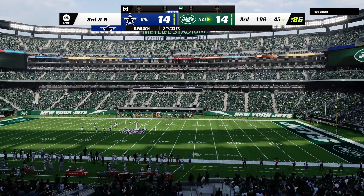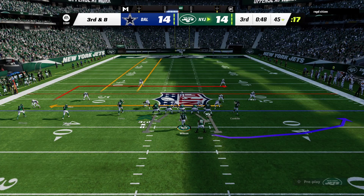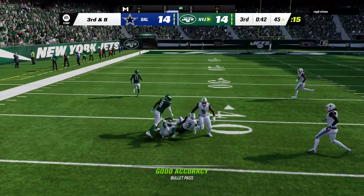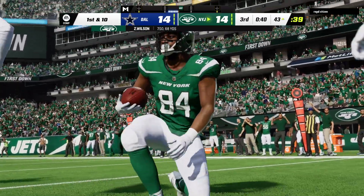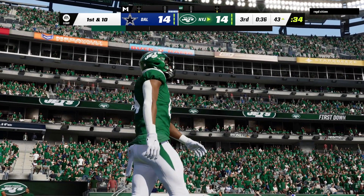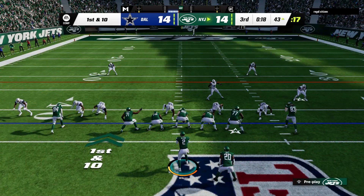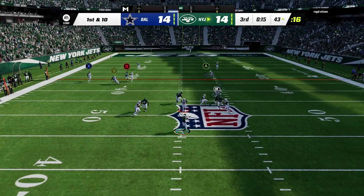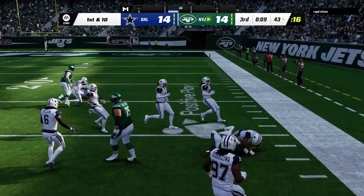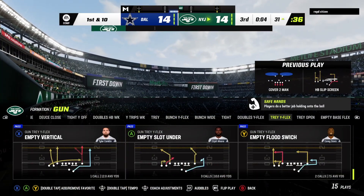Whenever we talk about the best strong safeties, one word constantly comes up: instinct. Being able to diagnose run or pass and make the appropriate moves. He crashed down hard there — he was ready for that running play. He's got a man — Corey Davis — and he's going to have another first down. The tackle's made at the Cowboys' 43. The Jets' passing game in rhythm, they've got another first. From Cowboy territory now, first and ten at the 43. Wilson will set up the screen for Hall, and he'll be taken down just shy of the 30 — 12 more yards there and another first down.